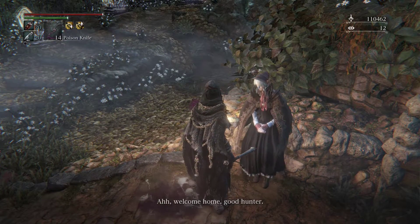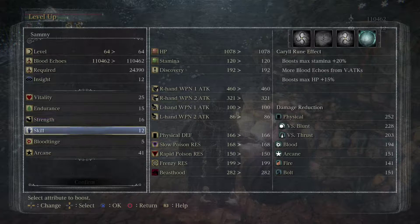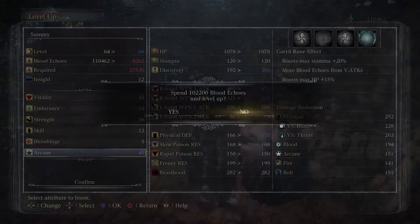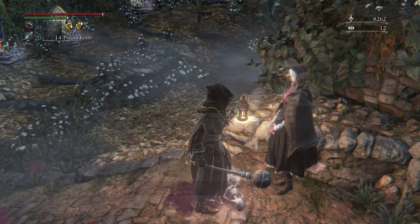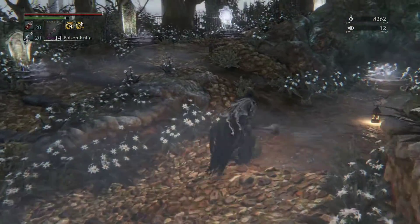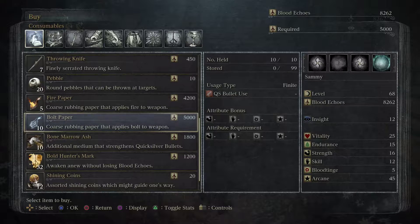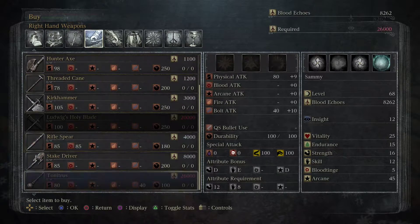Let's go ahead and level up. I'm comfortable with where our health and endurance is — I really want to start squeezing some more arcane out, so we're gonna bump that to 45 and then take vitality up to 30. I've got some frenzied cold bloods — frenzied are worth a good chunk. Also, bolt paper is purchasable with insight now that we got the Spark Hunter Badge, but it's also purchasable with regular blood echoes as well. We picked up the Tonitrus already so there's no reason to buy it.